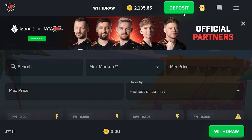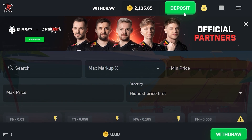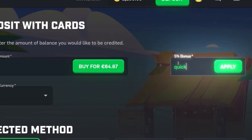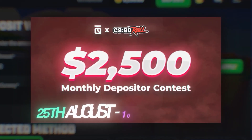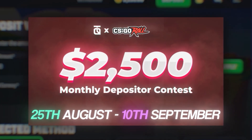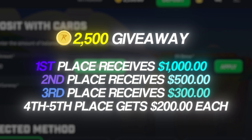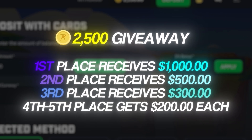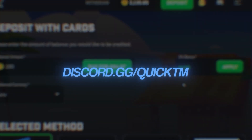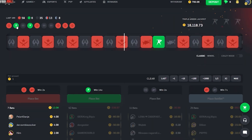If you want to check out CSGO Roll and get a 5% deposit bonus on every deposit, click on the deposit button and type the code 'quick' and click apply. From the 25th of August until the 10th of September we're running a 2,500 coin depositor competition — first place gets 1,000 coins, second 500, third 300, fourth and fifth get 200 coins each. For updates join my Discord at discord.gg/quicktm.